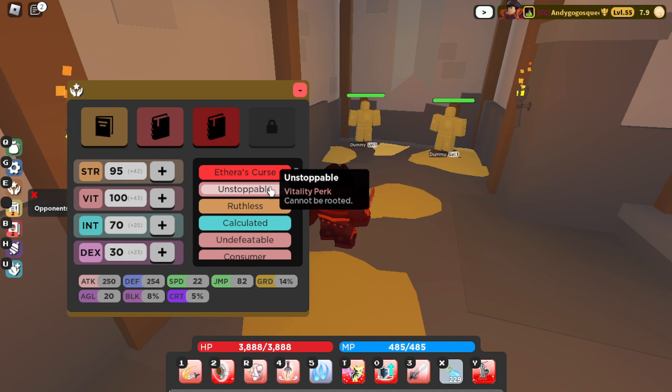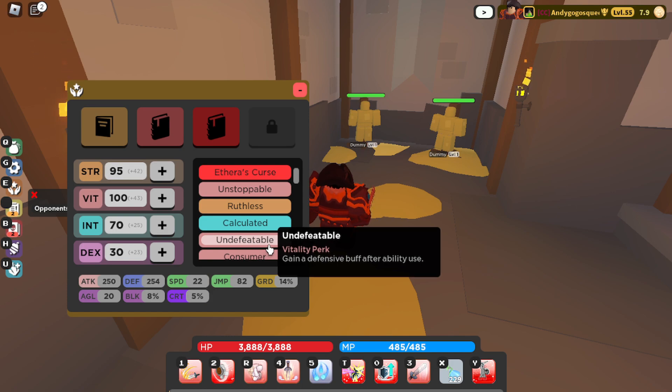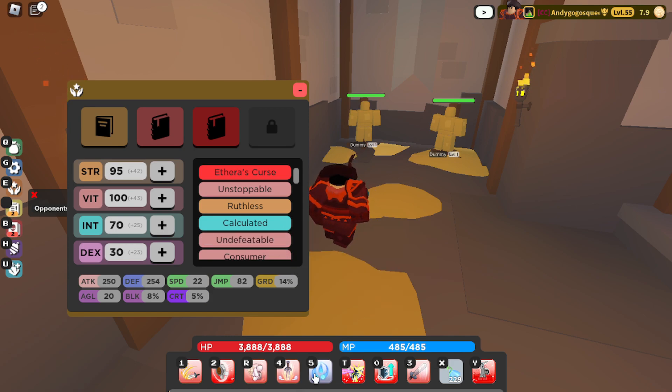Vitality perks like Unstoppable, which basically makes you immune to getting rooted by tricksters, and Undefeatable — gain a defensive buff after using an ability. So if I use Magic Missiles I get plus 20 defense. Just put the rest in Strength.